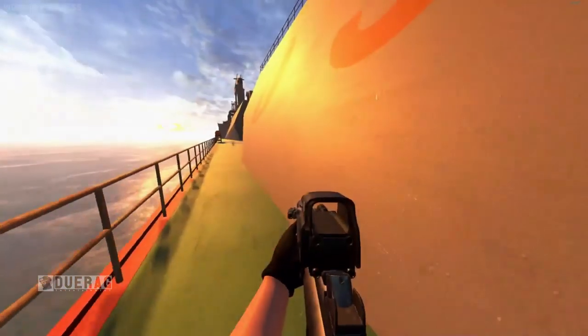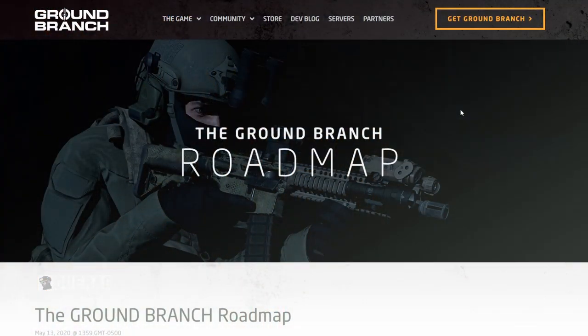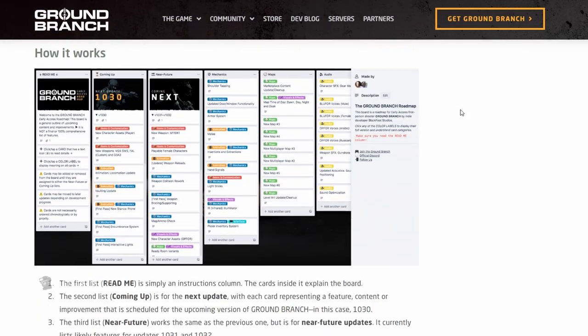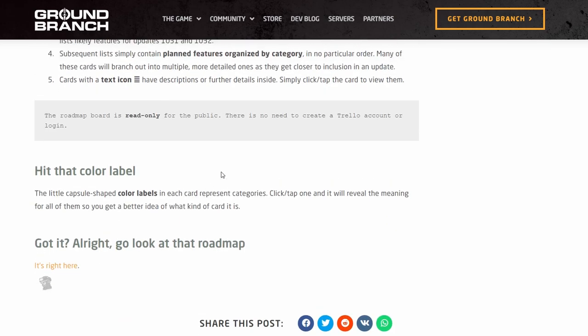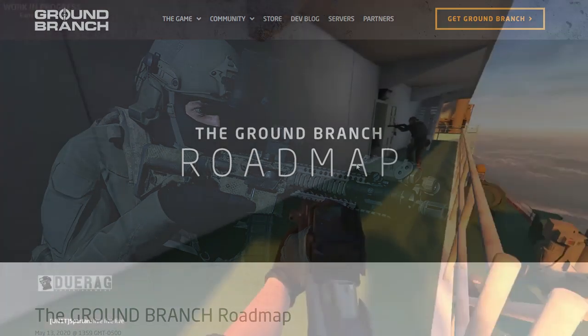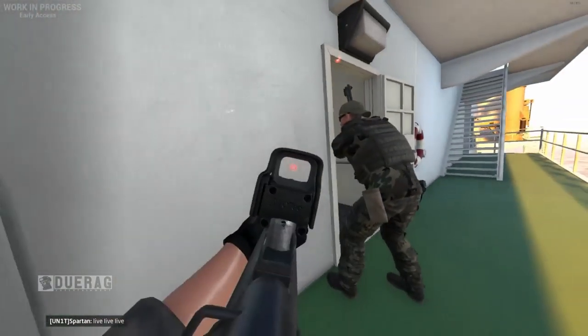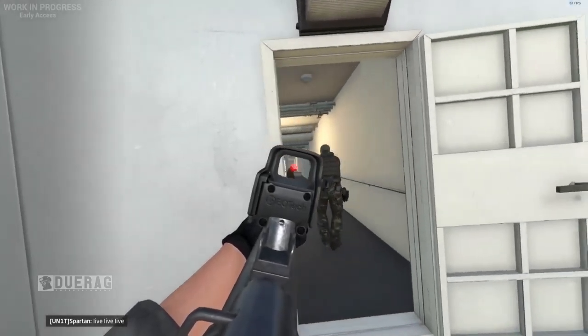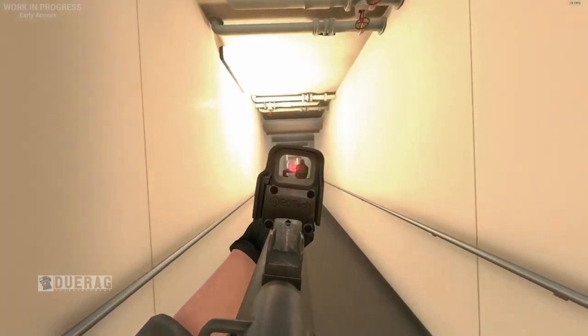What's up everybody, back at it again with another video on Ground Branch. Today we're going to be talking about a roadmap that was recently released to show off where they want to be. Everything here is in the works but they're not entirely sure if they're going to get it finished in time. It says here: welcome to the Ground Branch early access roadmap — this board is a general outline of upcoming content and improvements.